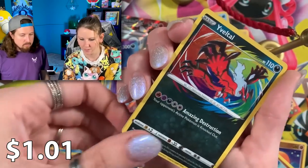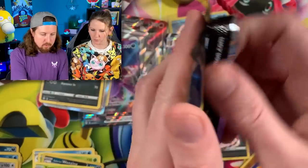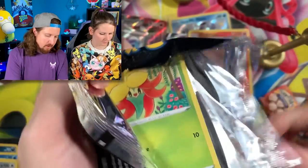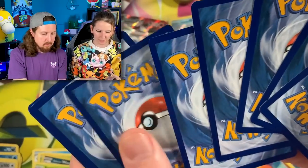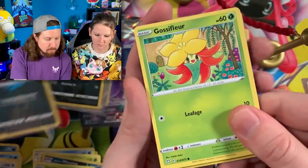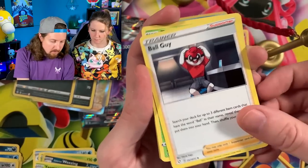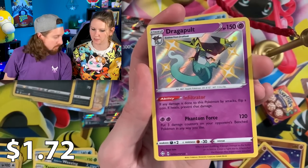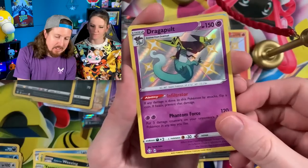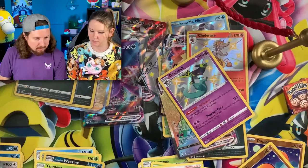We got Rotom, Rotom, and a Yamper Mega. Code card right there. Did you get a Yamper Mega with yours? Could've sworn you did. Going in — energy, Ball Guy — you are rude! I see it! Yes, it just doesn't stop today — the shiny Pokemon does not stop today, and that's the Eevee! Stop — wow, I'm really surprised. Really good boxes.